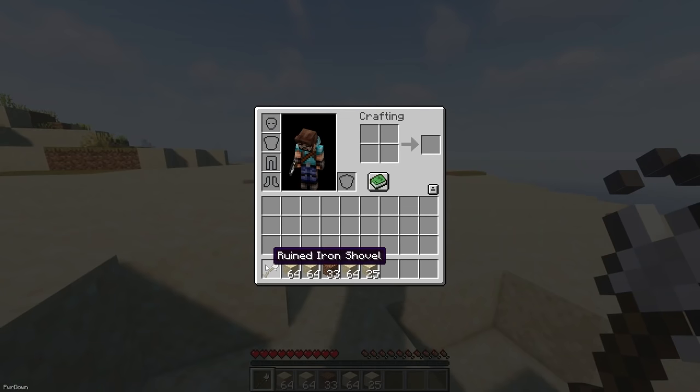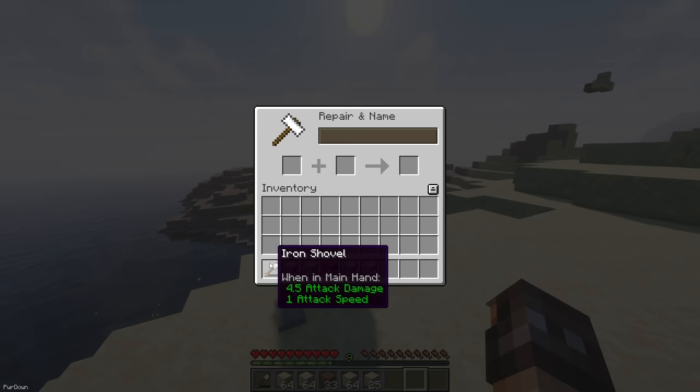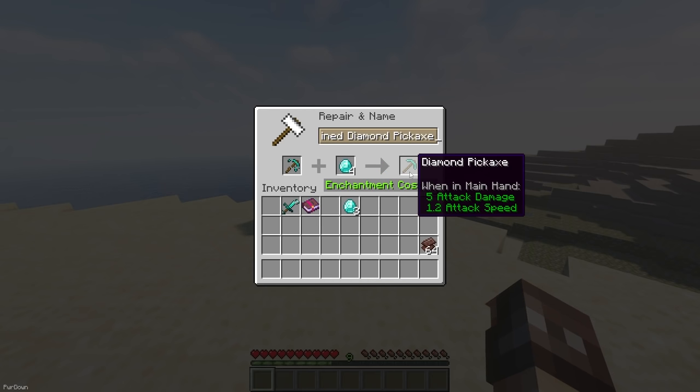Ruined Equipment will cause your tools and armor to stay in your inventory if they break, instead of vanishing. That way you can go ahead and either repair it, keep it for memorial reasons, or even empower it. When an item becomes ruined, it will keep its enchantments and other attributes, so it's never truly gone.